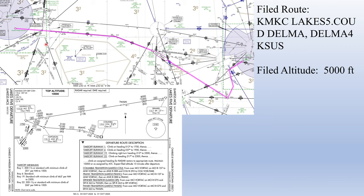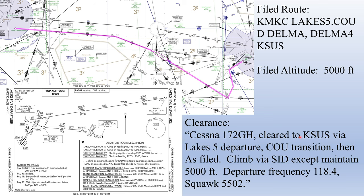Kansas City lists clearance delivery and ground on the same frequency: 121.9. We call and they respond: 'Cessna 172 Golf Hotel, cleared to Spirit of St. Louis via the Lakes 5 departure, Columbia transition, then as filed. Climb via the SID except maintain 5,000. Departure frequency 118.4. Squawk 5502.' Even though we filed the SID and transition, they still include them in the clearance — that's standard procedure. The arrival is not read since we filed it.